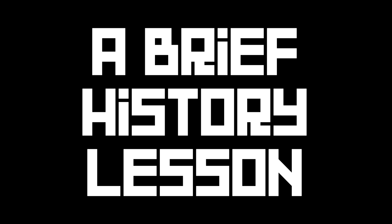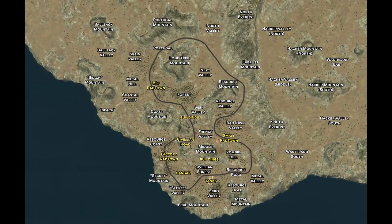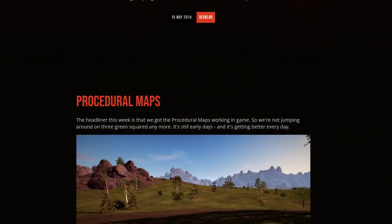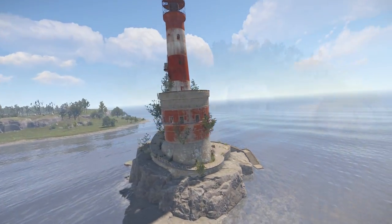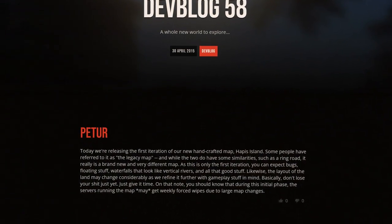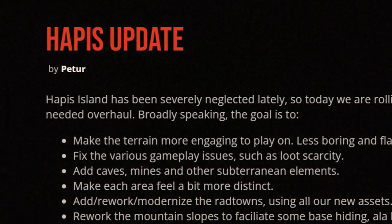But first, a brief history lesson. Rust Legacy, for those old enough to remember, started off life on a static map. But then in 2014 the reboot switched to procedural maps, as we still have today. However, the problem with procedural maps is that just like Rust itself, they're always changing, and learning a new layout every wipe isn't everyone's cup of tea. So in 2015 a brand new static map was born: Hapis Island, designed to be learnable, dependable, familiar — terra firma if you like.